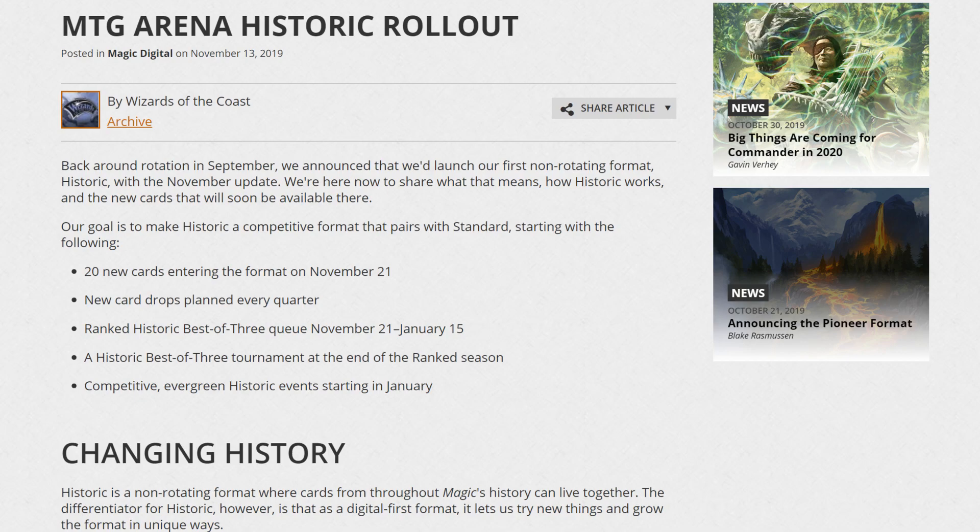This update comes out on the 21st, and with it, 20 new cards — cards that have never been in standard — will be added to the game. New cards will drop planned every quarter, so we'll get like 80 cards a year, which isn't that great. There'll be a Ranked Historic Best of 3 queue from November 21st through January 15th, a Historic Best of 3 tournament at the end of the ranked season, and a competitive evergreen historic event starting in January.